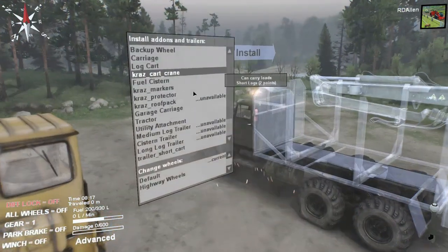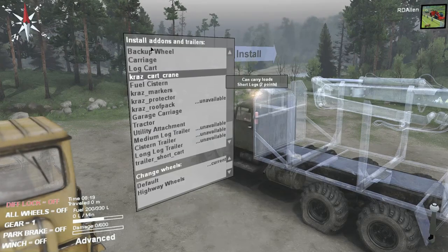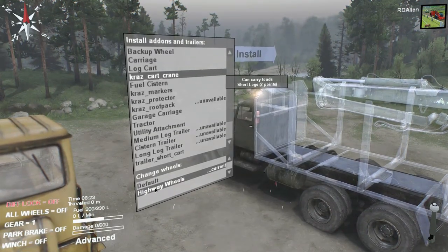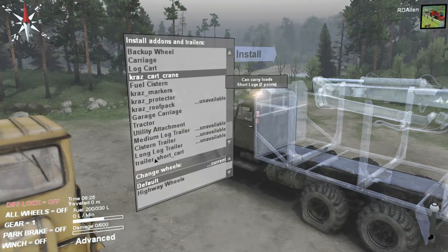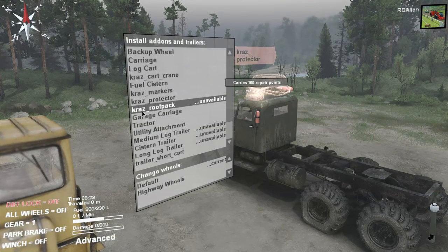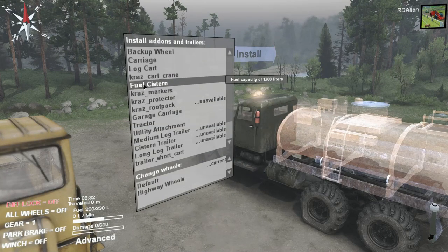Let's see what we got on this thing. Log cart carriage, backup wheel — that's kind of lame. Highway wheel? I feel like we're gonna want highway wheels on a map like this. Tractor wheels. Frost, roof pack, carry — 100 repair points, nice. Protector, markers, bull.